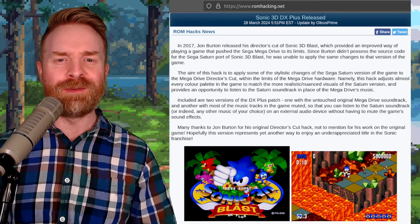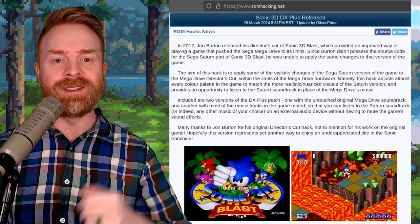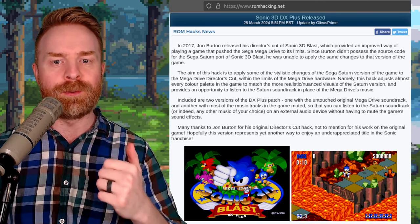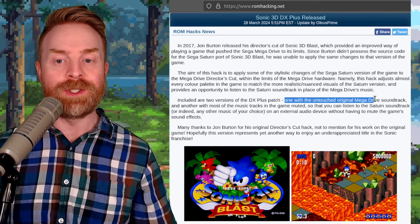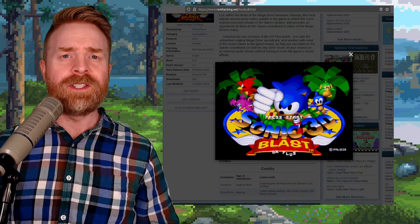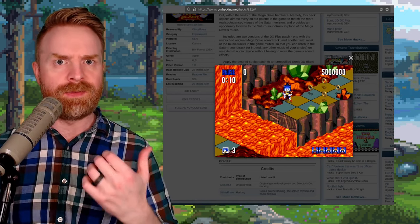Next up, we're talking about a pretty impressive ROM hack for the Sega Mega Drive/Genesis. It's called Sonic 3D DX Plus, and it just released. The aim of this hack is to apply some of the stylistic changes of the Sega Saturn version of the game to the Mega Drive Director's Cut. Interestingly, there are two different versions of this patch: one with the untouched original Mega Drive soundtrack, and the other with most music tracks muted so you can listen to the Saturn soundtrack. I'll drop a link in the description below — to me, this is very impressive and looks very good.